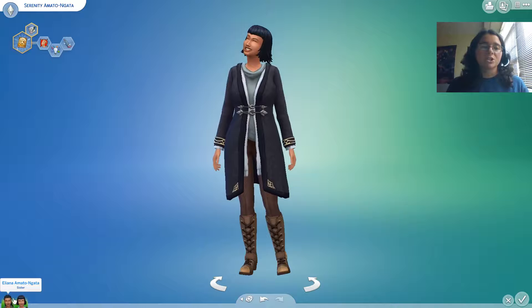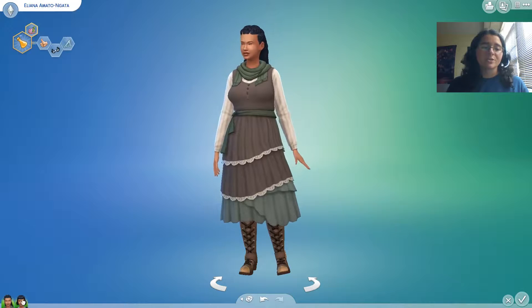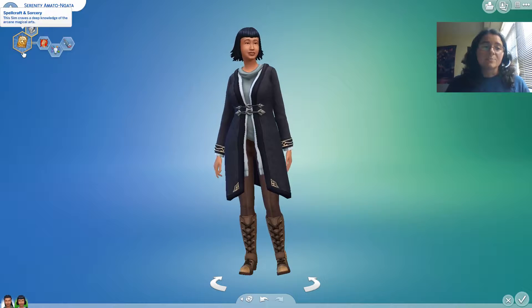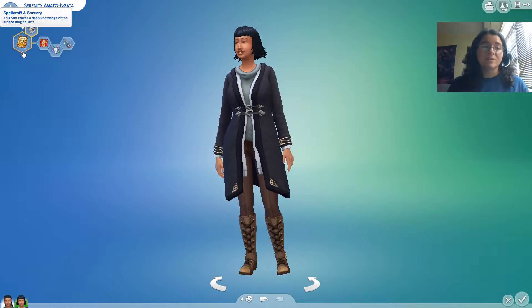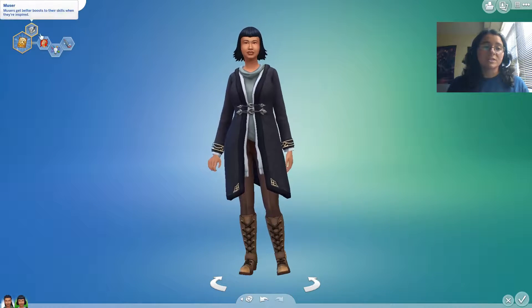Eliana's traits are: Good, Geek, and Perfectionist — which makes sense, because when you're crafting objects you want to make sure they're right. Serenity has the Spellcraft and Sorcery aspiration. This Sim craves a deep knowledge of the arcane magical arts. She is Self-Assured, Creative, and Neat.